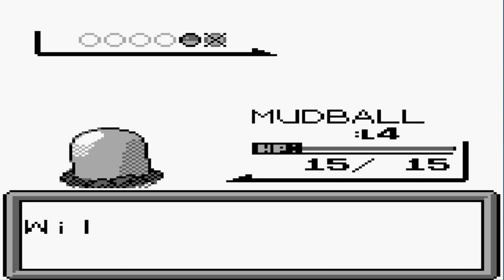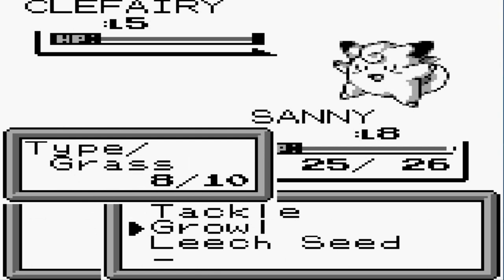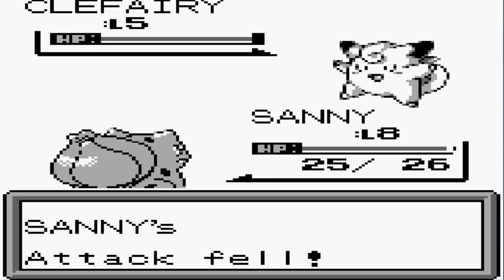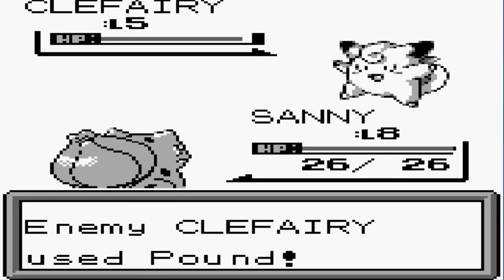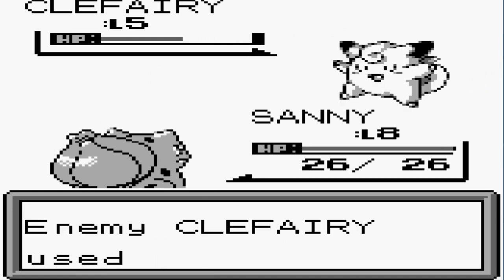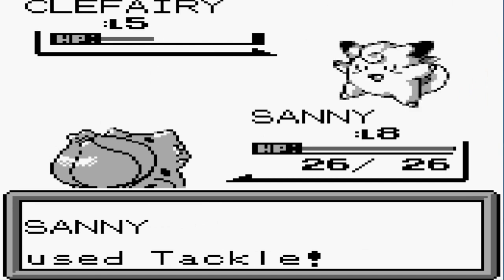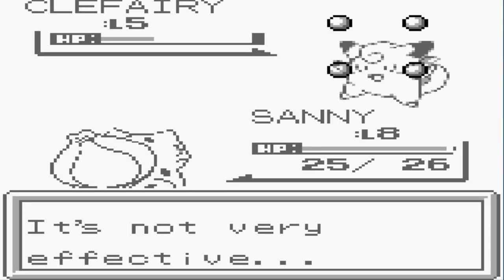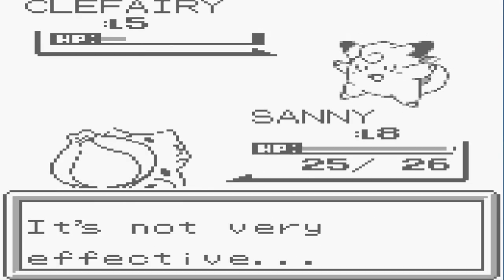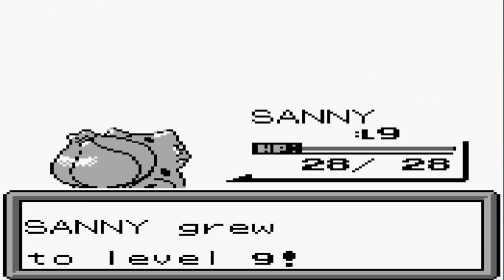Mudball gained some experience too. Here comes a Clefairy — let's switch back to Sunny, our heavy hitter. Let's do the same thing: Leech Seed so we don't miss out on anything. I hear this Pokémon likes to sing — well, Tackle Attack misses. Our biggest issue is that Tackle keeps missing. Growl is lowering our attack power. We're hitting this Pokémon twice though — Pound attack comes back. Tackle Attack for the win! Say goodbye to Clefairy and Sunny grows to level 9!